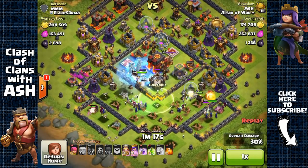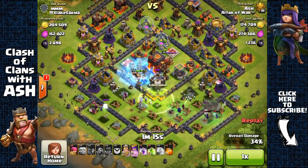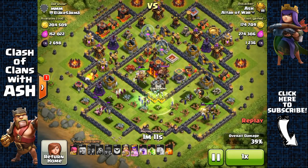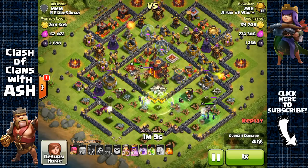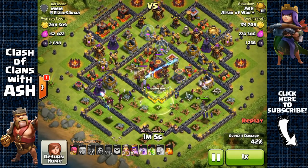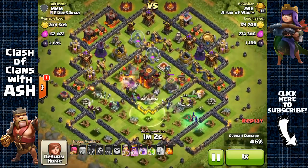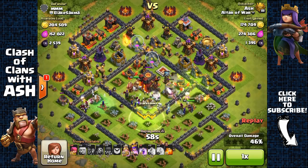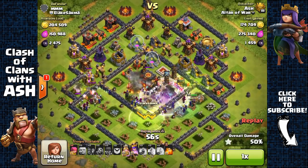Next, if you're using a hybrid base with the Town Hall not at the center, then make sure your clan castle is guarding the Town Hall. This is to force attackers into using more troops so you get a shield, as otherwise trophy pushers will still try to conserve their troops and snipe your Town Hall with their Archer Queen. You need to make sure they use more than one-third of your maximum housing space to get that shield.